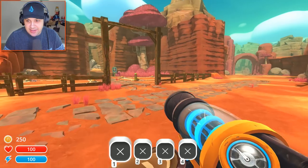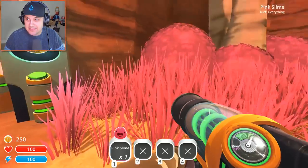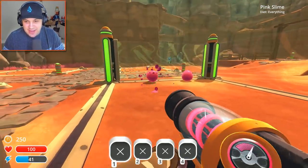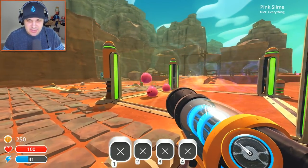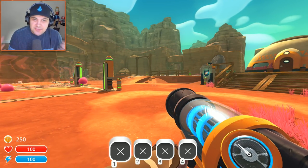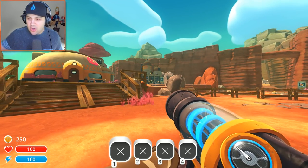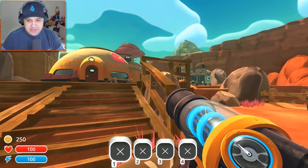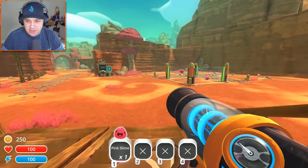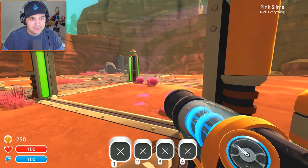Are you gonna give us any more tips, or is that pretty much it? I guess the premise of the game is pretty obvious — you're supposed to collect slimes, capture them, and breed them, produce different kinds of slimes. Eventually you have a big old ranch with all kinds of different super rare slimes and all kinds of cool stuff going on. It seems really, really cool. Just a good time. E to activate — what is this?